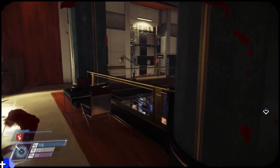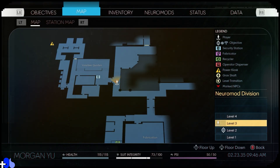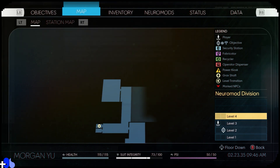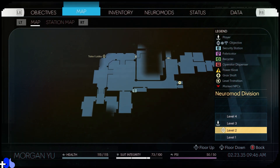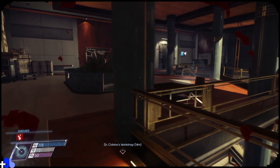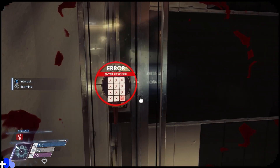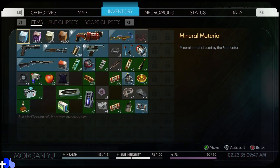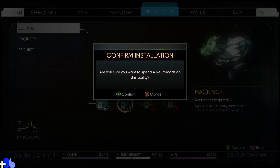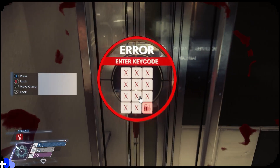There are a few more places I'd like to explore in this area. We haven't gotten the map, but we haven't explored this area over here, and we haven't explored that bathroom, and then that other room on the lower level. First, let's check out what this room is — it's the volunteer testing room. I think we do have enough neuromods to take Hacking 2, so we're gonna go ahead and do it. That's four out of the five we have, but it'll let us possibly finish off this area.